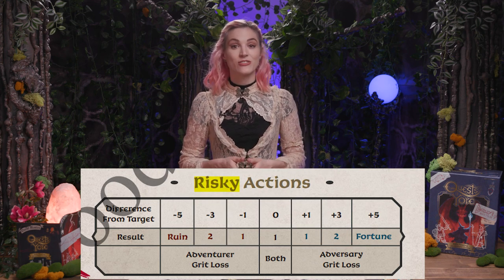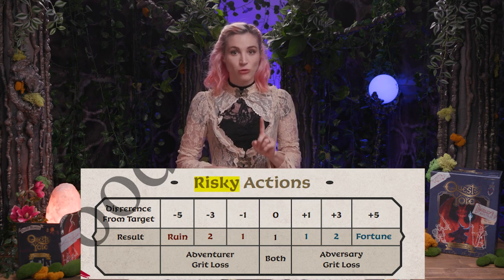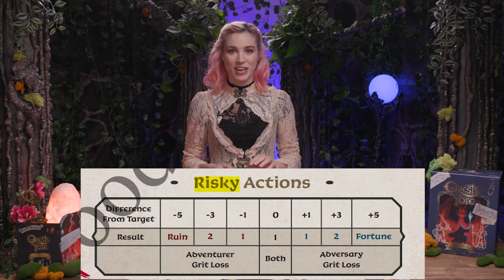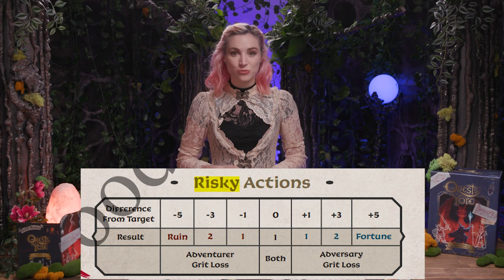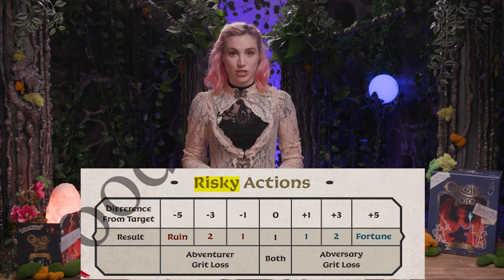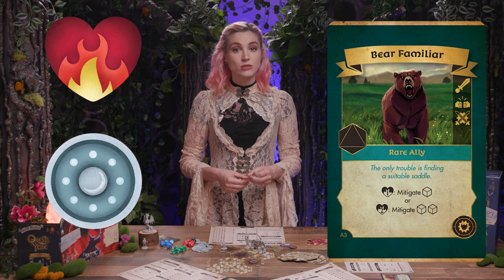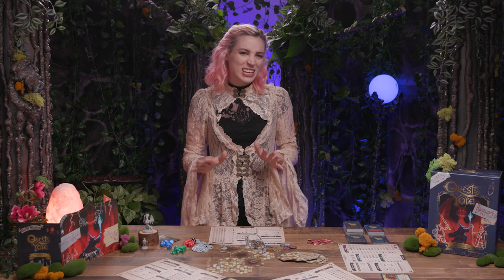The exact results depend on the story and the questmaster: fortune benefits the adventure greatly in some way, while ruin means some terrible thing may occur. Finally, a player spends any resources required in the action — in some cases this might be Hearts Fire or Grit. Some cards and game effects provide a six-sided mitigation die, which reduces grit damage. The questmaster determines if mitigation is appropriate for the situation.